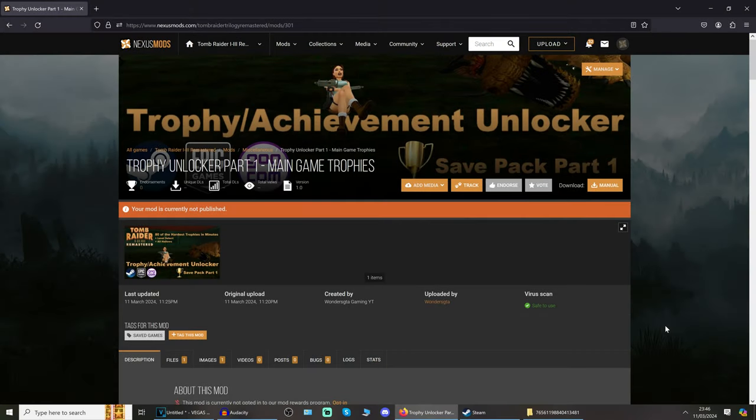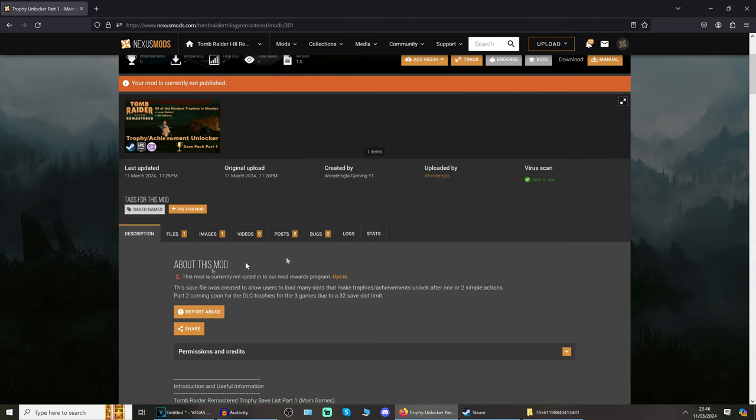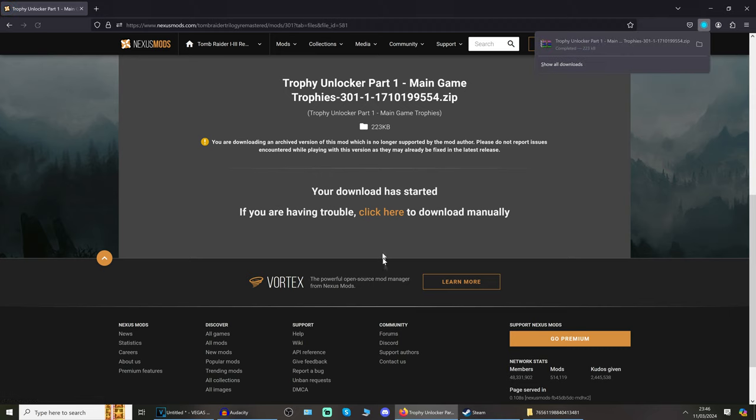Let's get on to the install steps. In the description there will be a link to Nexus Mods and my Tomb Raider Remastered Trophy Unlocker Part 1. On that page there will be a Files tab — just choose manual download. It's a very small file, 200k, so just do a slow download there.